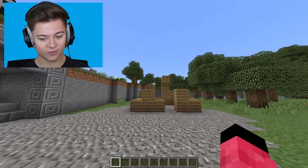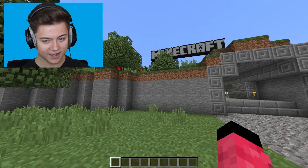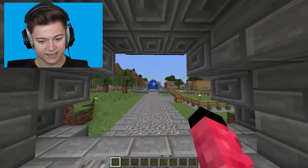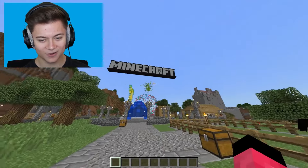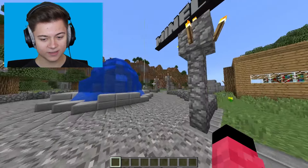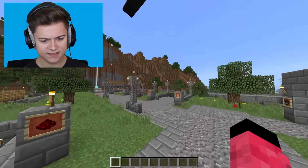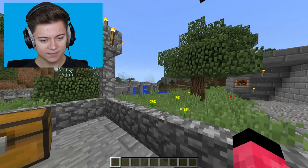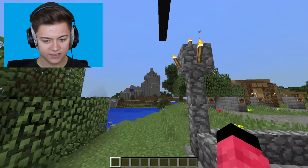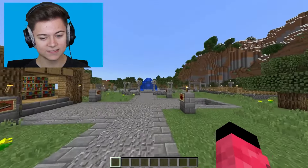We're in like the first version of Minecraft literally — as you can see the textures and everything have been changed to the old textures. We've got the old Minecraft logo, some fireworks, and this crazy village area. Is this actually like a demo world? This might be a Minecraft demo world, I'm not really sure. There's even a castle over there, that is so cool.